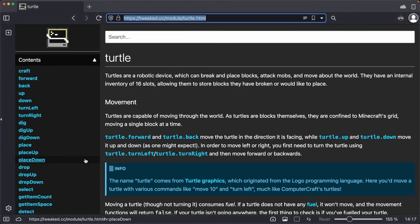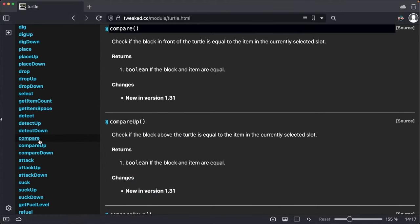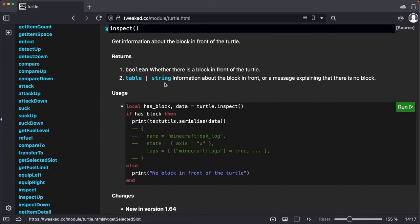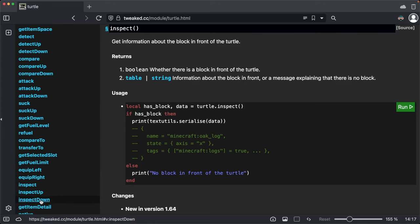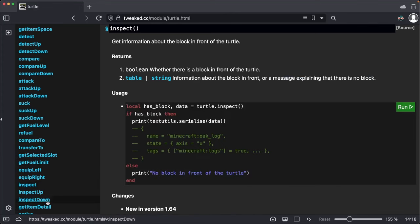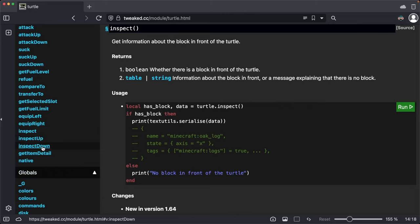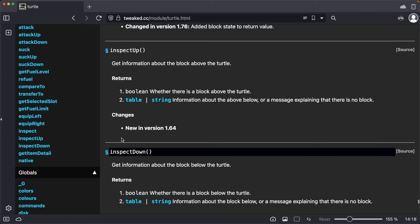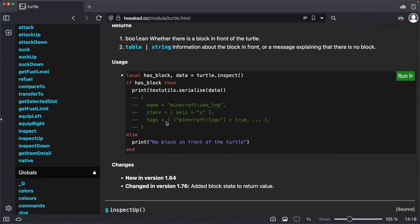I'm not a hundred percent sure how this is going to work with checking out the stuff below the earth. I know there are ways to look at what's below you and get some determination about that. We're actually going to end up in the documentation — there'll be a link to the doc in the description. So inside turtle it's got compare, suck, get fuel — I want to see inspect: get information about the block in front of the turtle, and inspect down.